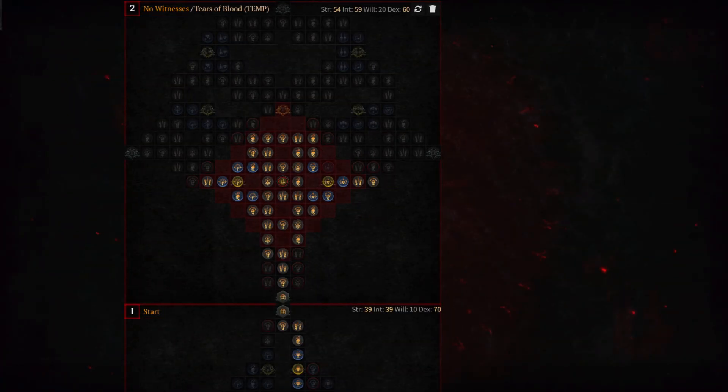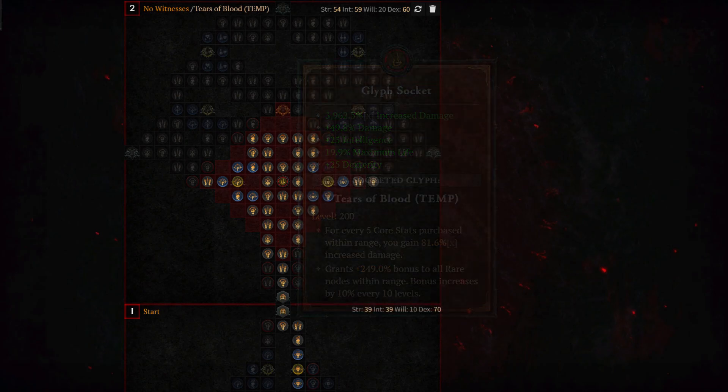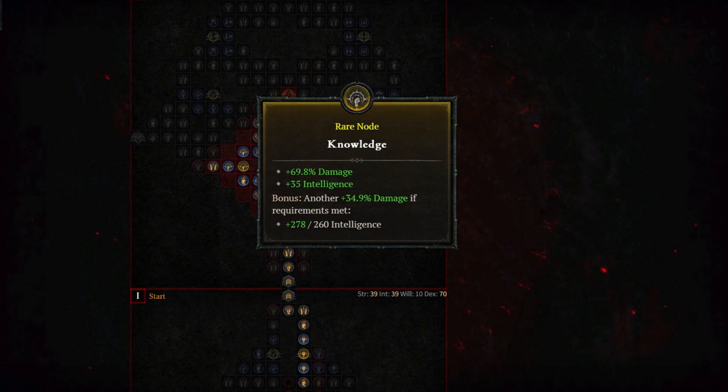Finally, we arrive at the No Witnesses board. Capping this out gives you 3,962.5% increased damage, 49.8% increased damage, 25 intelligence, 19.9% maximum life, and 25 dexterity. The two rare nodes are Training and Knowledge. Training gives 41.9% increased maximum life and 35 dexterity, while Knowledge grants 103.8% additional increased damage and 35 intelligence.